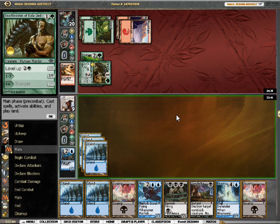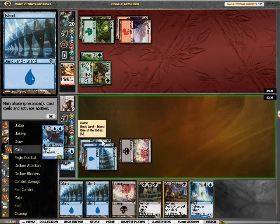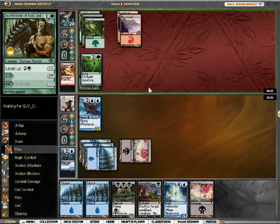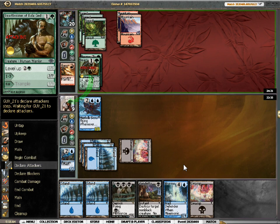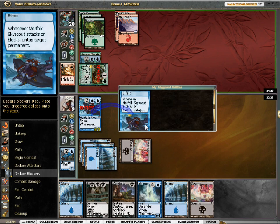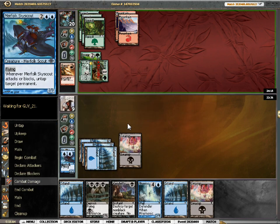So I'm gonna die to it, pretty much. I guess I'm playing the Merfolk here just so I can chump it. But yeah, this is bad. Vendetta — I'll take 7 and then it'll just clear off the Boar Umbra and then I would die to it. So yeah, awesome. Well, I can Vendetta it now — I guess I should do that.